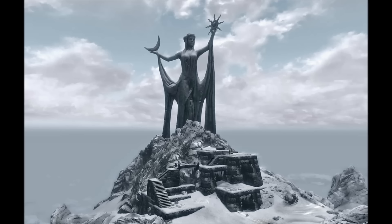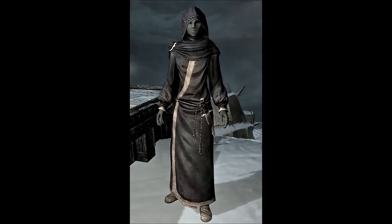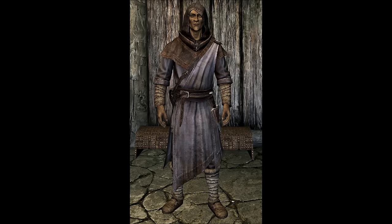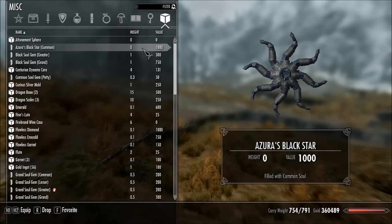First up is the Azura Star or Black Star, and you get this from the quest To the Black Star. You get it at the Shrine of Azura south of Winterhold from Aranea Ienith. She has you go and get the broken Azura Star and fix it. Once you return it, you can give it to her and she'll make it the Azura Star — and you have the option to make her a follower. Or you can give it to Nelacar at the inn in Winterhold and he'll make it the Black Star.